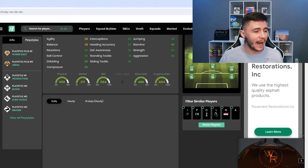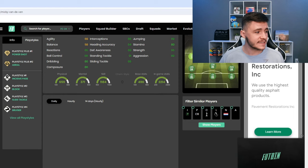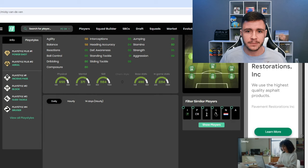Jumping over to Footbind, we can see that Van De Ven does have six different play styles. He has the power shot and aerial play style plus. The power shot might be quite effective if you play him as a fullback, and the aerial is pretty good, especially on corners. He also has the incisive pass, block, slide tackle, and bruiser — so not a lot of defensive play styles. He doesn't have the anticipate, which is a tad bit unfortunate.